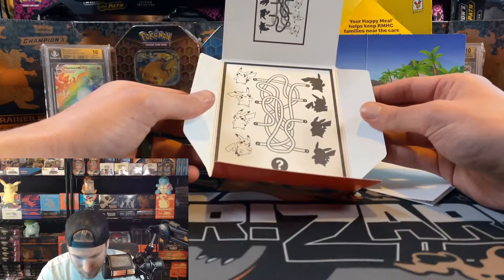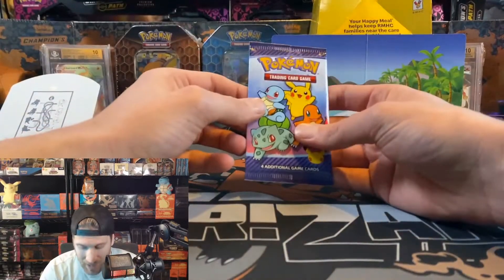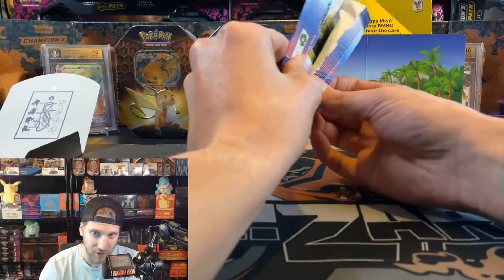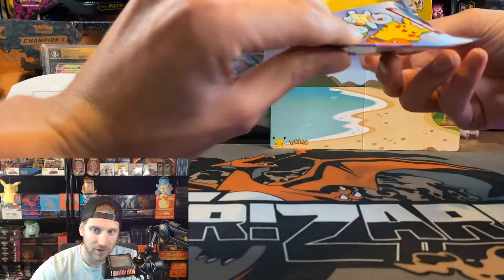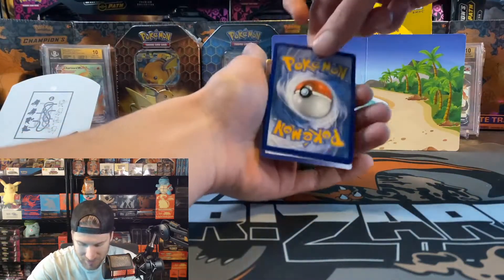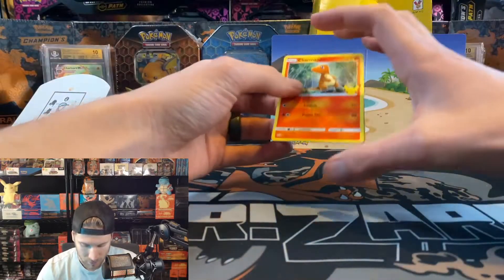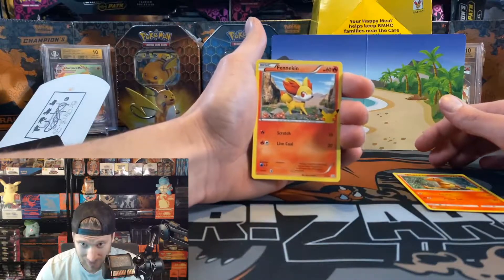I've been eating a lot of chicken nuggies. The hit card is on the front, so I'm opening these a bit awkwardly — I don't want to spoil it. There is a little pack trick, similar to Japanese base set booster boxes where the hit card is in the front. So we got a charmander — nice — and a fennekin — nice.